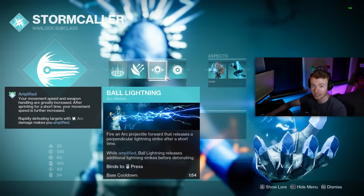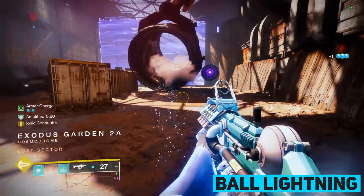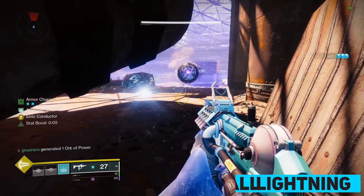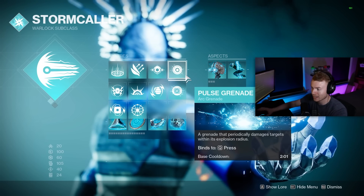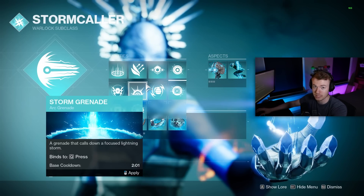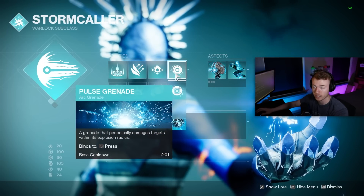For our melee, Ball Lightning is just the best choice — it's almost like a mini Pulse Grenade, which we're also using with this build. The Chain Lightning melee ability requires you to be near enemies to use it; even though it's pretty strong with a good cooldown, Ball Lightning is just better overall. For grenades, I tend to always use Pulse Grenades — these are right now the best. Storm Grenades are also pretty strong on Warlock, but they got more heavily nerfed compared to Pulse Grenades on Titan with Touch of Thunder, so I almost always prefer Pulse Grenades.